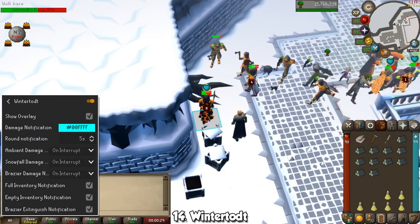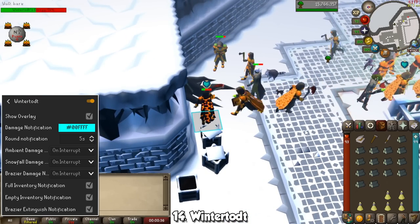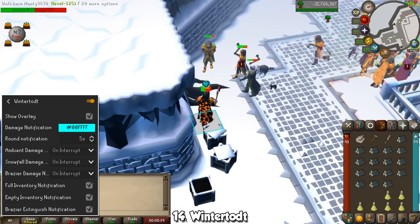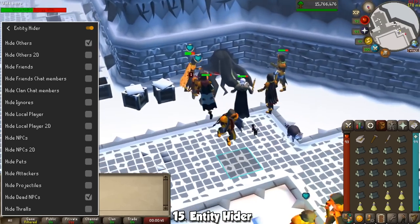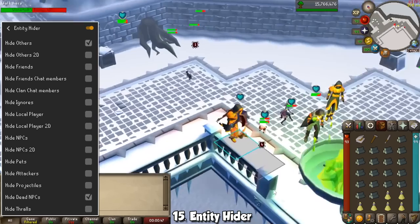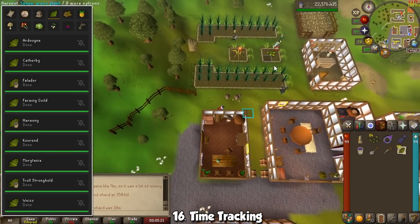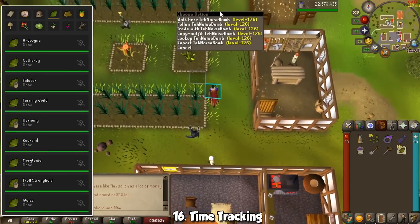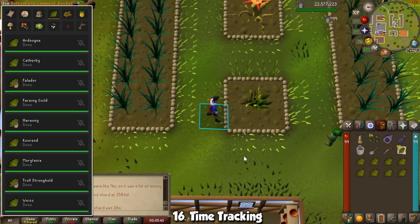Here's another 2-for-1. The Wintertodt plugin will notify you of several things during your kill count — it can notify you whenever your actions are interrupted due to damage, as well as your inventory getting full or supplies finishing. The other plugin I highly suggest you use there, or even outside, is Entity Hider. With it you can make all players disappear, as well as their pets, which is great for crowded places. One plugin I use during my farming grind is called Time Tracking — with it you will know when you planted your crops, which ones you planted, and when they will be ready. You can even turn on desktop notifications to let you know when to go check your stuff.